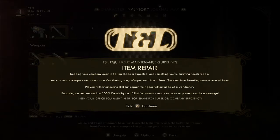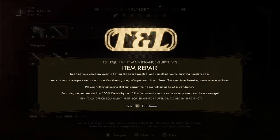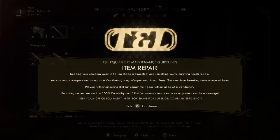Item repair — keeping your company gear in tip-top shape is expected. Something you're carrying needs repair. You can repair weapons and armor at a workbench using weapon and armor parts. Get them from breaking down unwanted items. Players with Engineering skill can repair their gear without a workbench. Repairing an item returns it to 100% durability and full effectiveness.